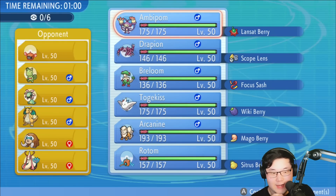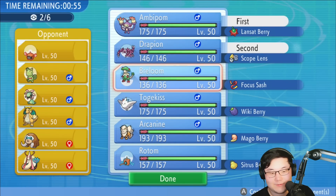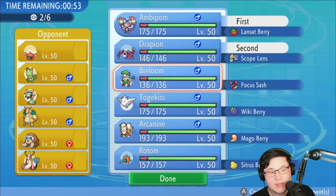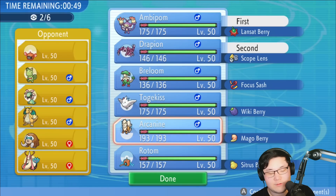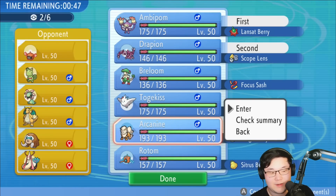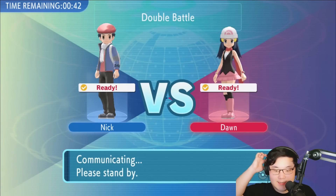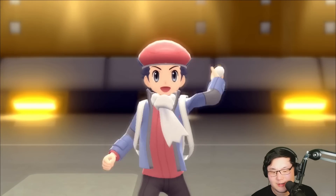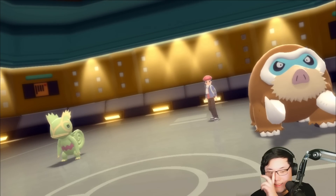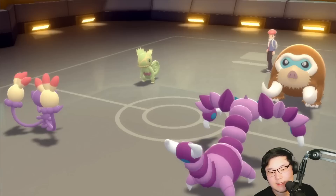I kind of want to try out the Ambipom plus Drapion here. I'm going to try it because I think it could be really fun. And then I'm thinking I'd probably bring Breloom, Arcanine. Rotom Wash seems really tempting, but the thing about Rotom that makes it a little complicated in this matchup is the Cradle lead, because Cradle does get access to Storm Drain — it will draw my Hydro Pumps away.